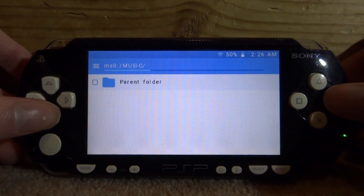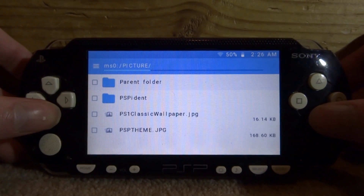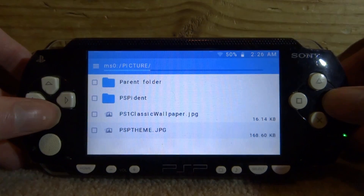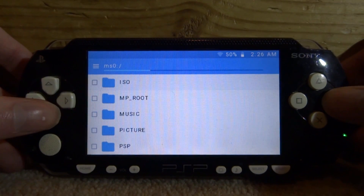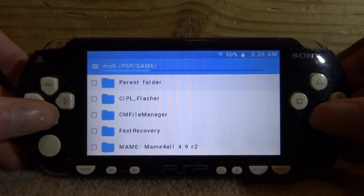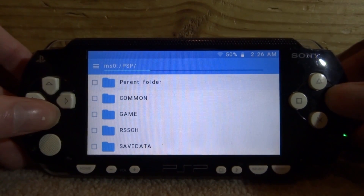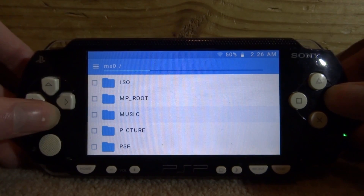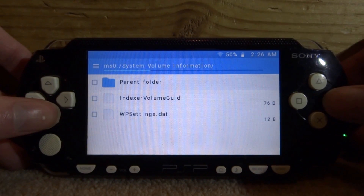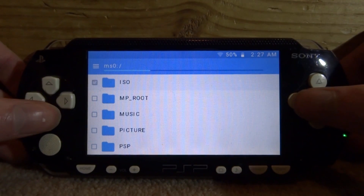We've got the MP root, music — this will have your music in it — and Pictures. You can actually open image files, like PS Classic wallpapers, which is pretty cool. There's also a PSP Theme section and the PSP folder itself, where your game folder is with all your files. You can delete and move stuff from here too.